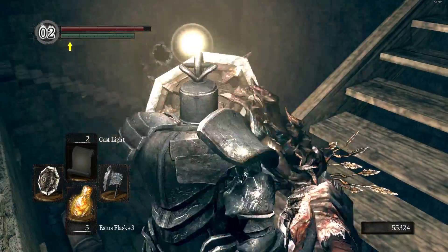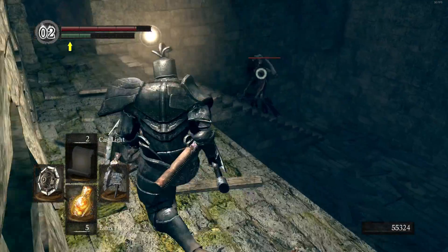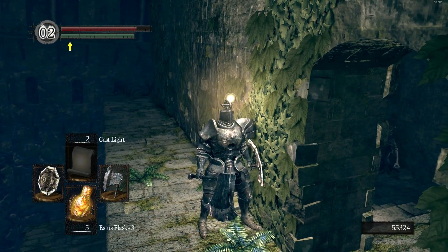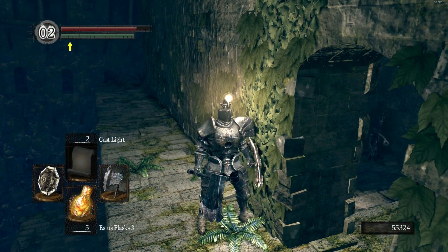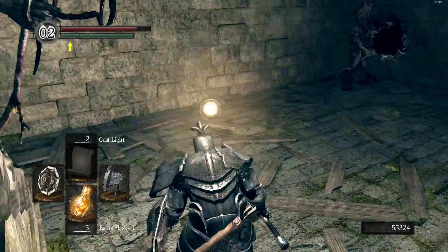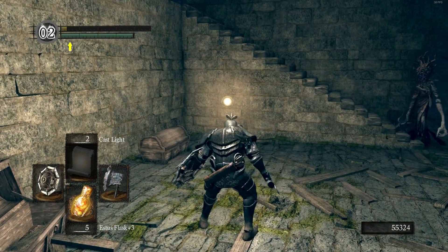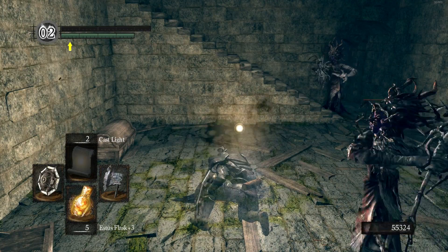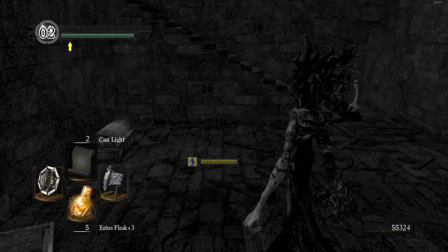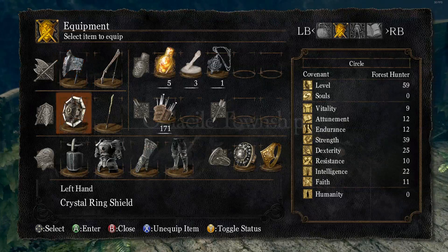Yeah, this area is kind of a pain. There's an enemy out here too, but out here you get a little safe zone to assess the situation. We're just going to rush it and hope for the best. And now we're poisoned — how nice. I'm kind of regretting my decision to go heavy build right now; maybe I should have been a tiny ninja. But that's okay, we'll make it work.